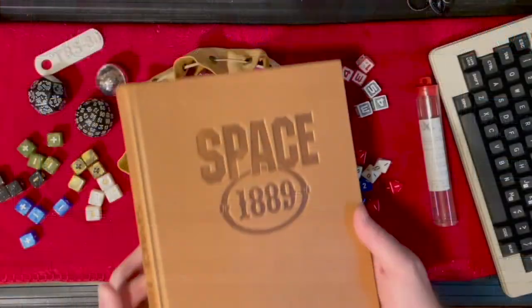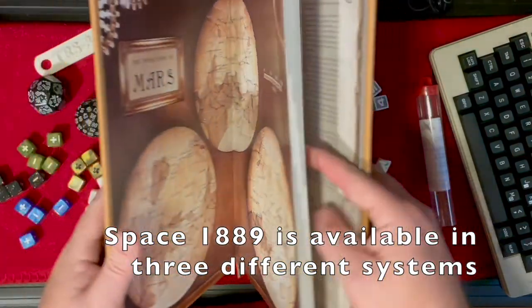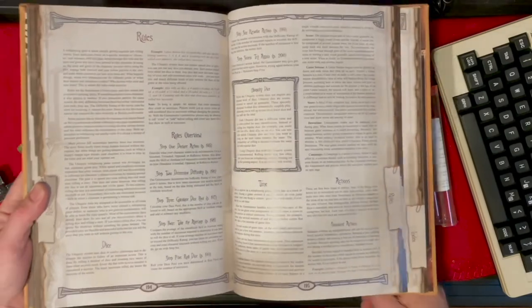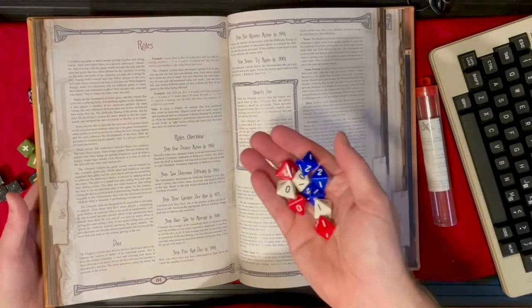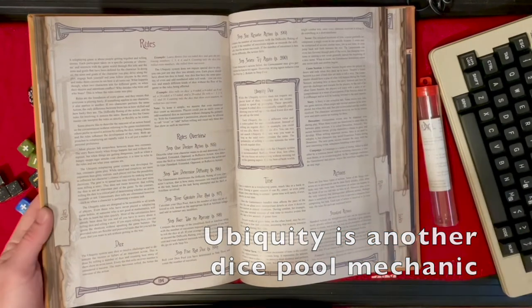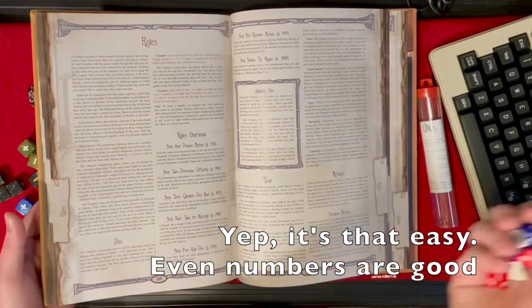The Clockwork version of Space 1889 uses the Ubiquity system. You can get specialized Ubiquity dice, but the general idea is to roll even numbers using any die with an even number of sides. Even results count as successes; odd ones are set aside.